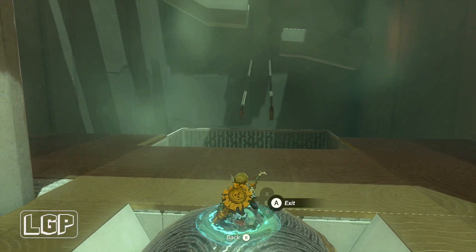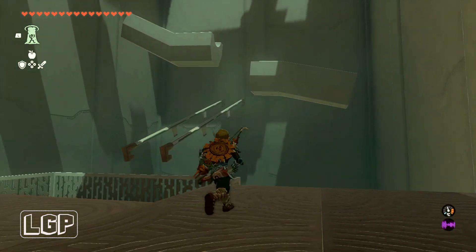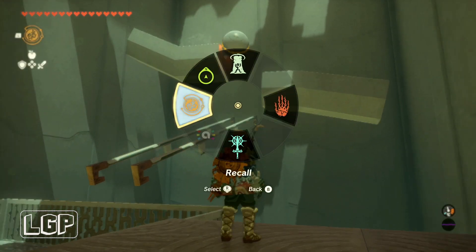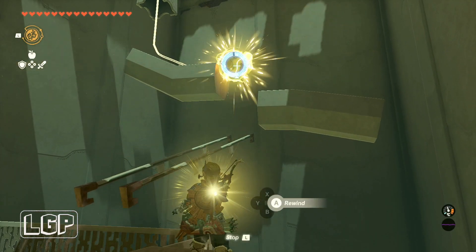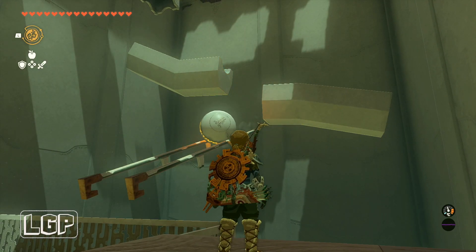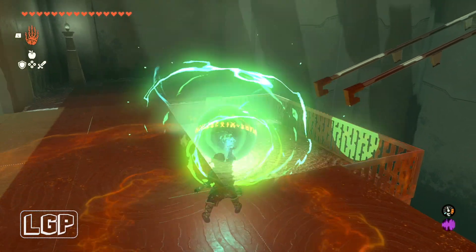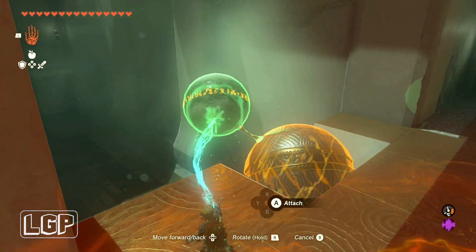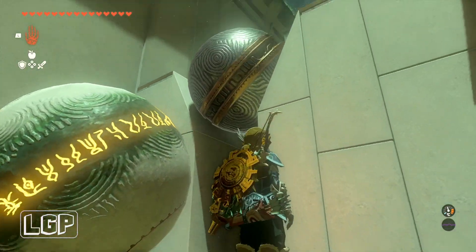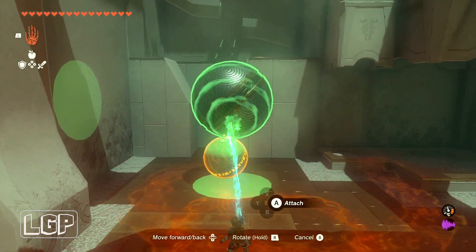That is new — that was pretty cool. Then we're going to go over to this side and use our recall power, and stop the ball as it's up there. You click on it and as soon as you click on it you stop it, so it loses the momentum to go to the other ramp. Then you can just grab with our ultra hand and go down.